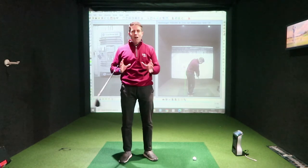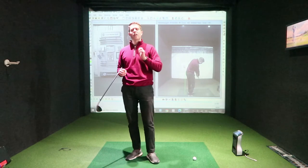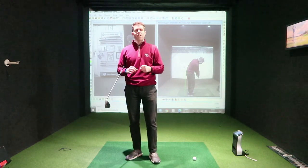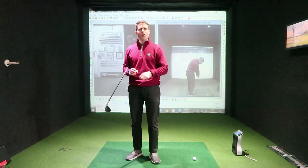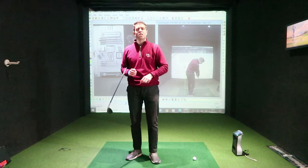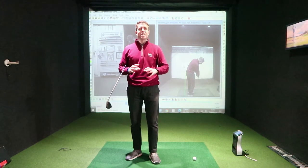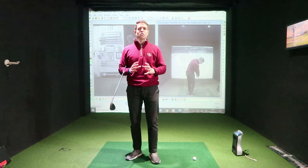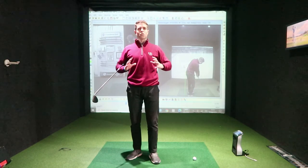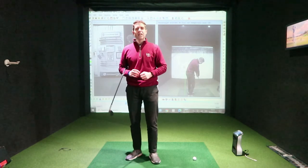The next stage is our power test. When someone asks for more distance, we need to know what engine is underneath the hood. If you're in a Formula One race, have you got a Formula One car? If not, you're not in the race. So we go through power tests to see what engine you've got and what power you can produce. Power is a combination of strength and speed, and we work out your strongest and weakest areas, develop those, and put everything together to give you that extra distance.